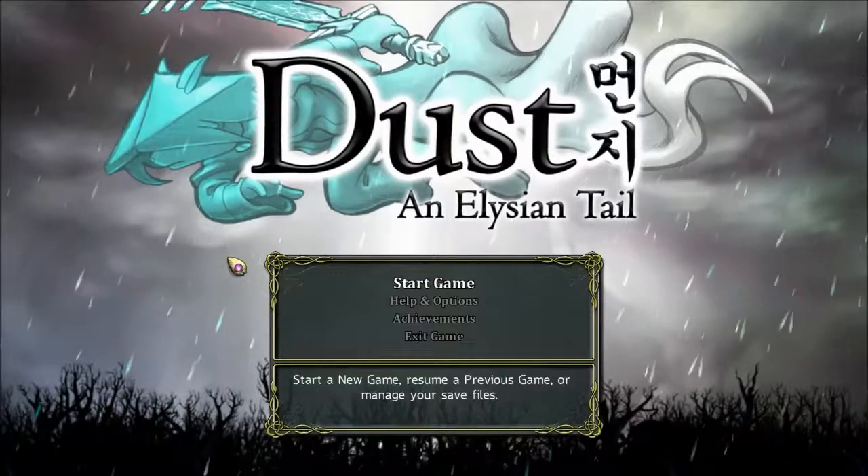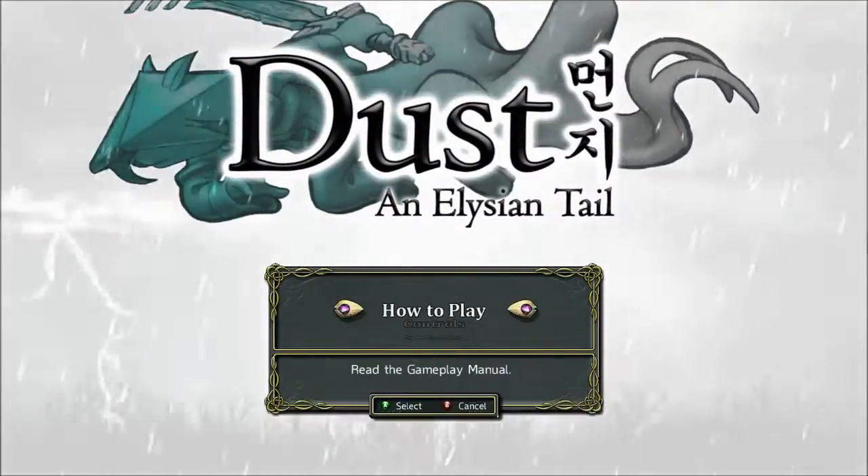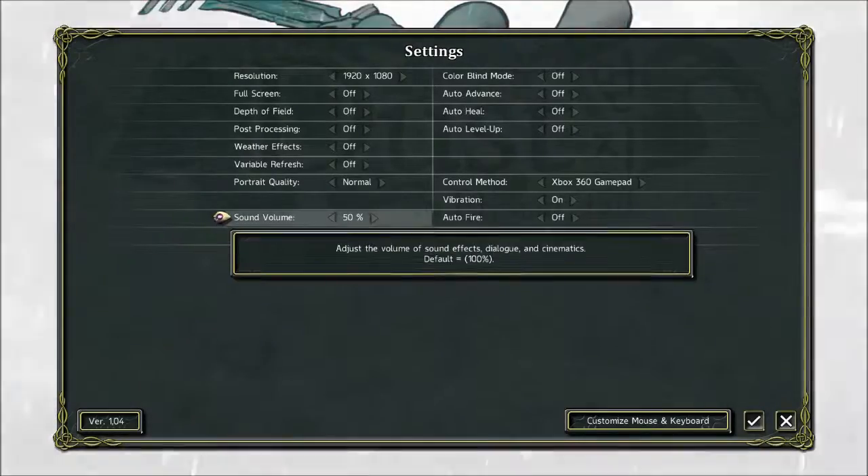Hello guys and welcome back to Question Q. Today we are playing some more Dust and Elysian Tales. Let me just check the audio settings — yeah, it's still on 50-50. The music comes to 40.